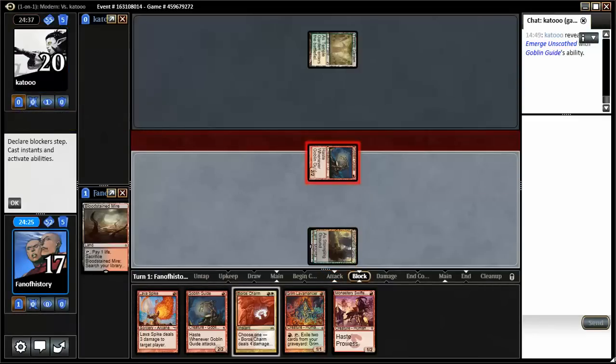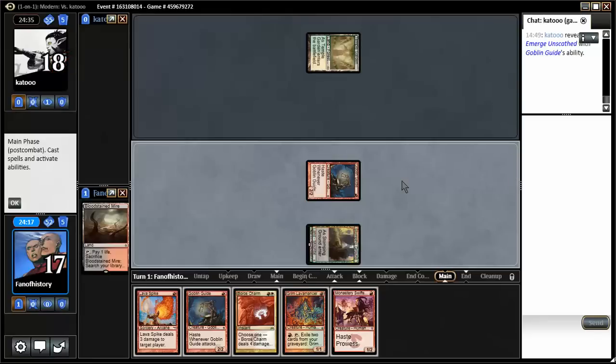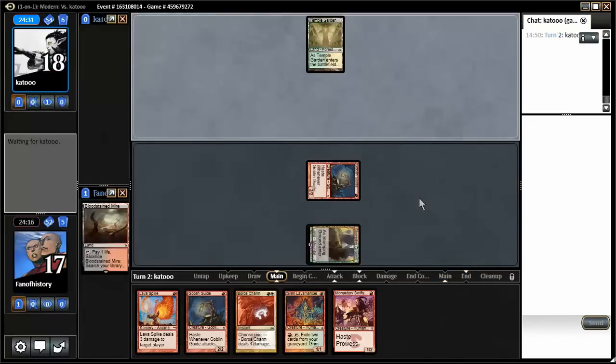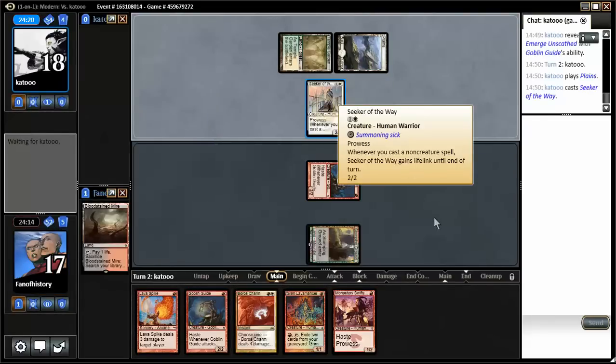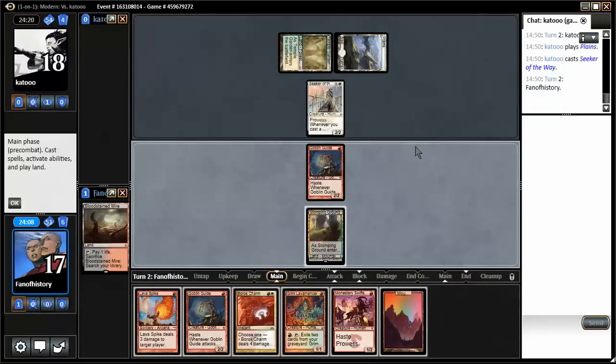What is that? A rebound spell. Target creature can create protection in the color of your choice until end of turn. Good to know! So what am I facing here? Seeker of the Way — a 2/2 with lifelink. If he has any spells... I can't deal with him either.